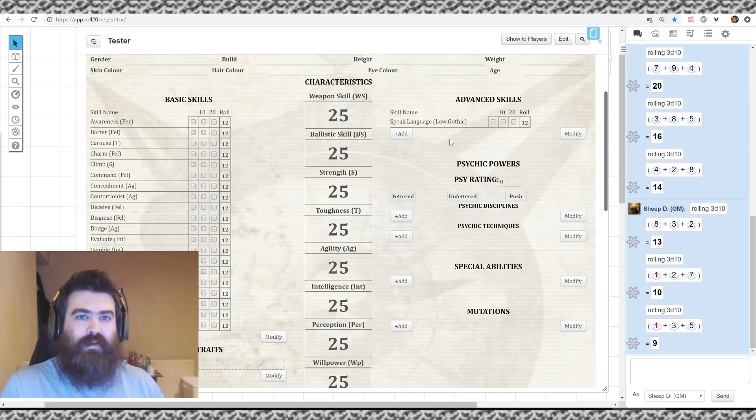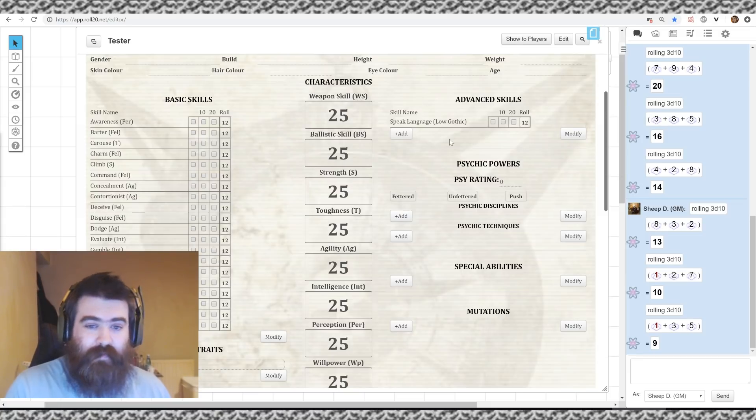I quite like this method because if you roll really well — say you get a 15 on the 3d10 after dropping the lowest — you can think 'I may not roll better than that, so I'll put it in my key stat.' Like ballistic skill for a sniper, giving you 40. Then if you roll a 20 on the next one, you might end up with high intelligence on a melee brawler. That leads to interesting roleplay and helps build your character in a narrative sense.